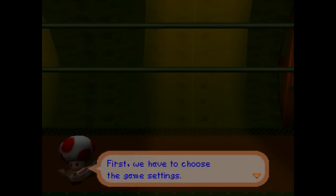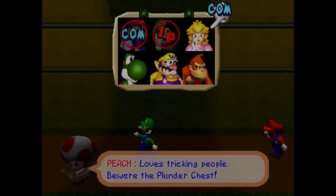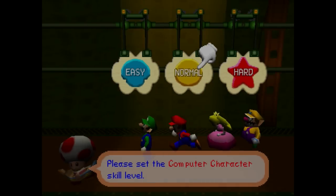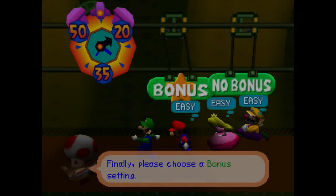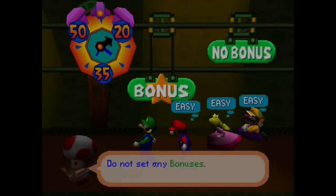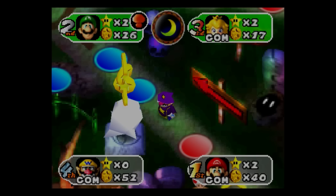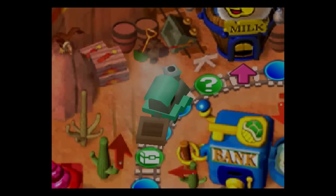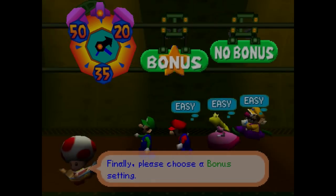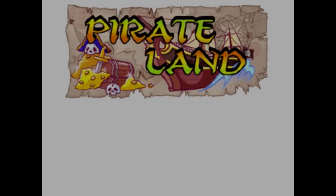Before we can properly start the festivities, we need to set the settings for the board. We'll of course be playing as Luigi, and we'll be playing against Mario, Peach, and Wario. We'll be setting all computer players to easy difficulty, the game length will be 20 turns, and we'll be having no bonus stars, because in this game the bonus stars are always the same three: the minigame star, the happening star, and the coin star. Two of which we have almost no chance of winning, with the other being one that we don't necessarily have any better chance of winning than the AI. Therefore, turning off bonus stars will likely give us a better chance of winning. And now, with all that said, it's off to board one, Pirate's Land.